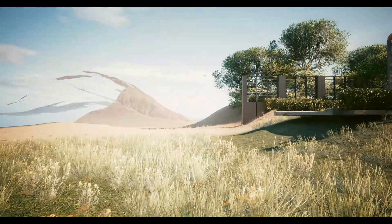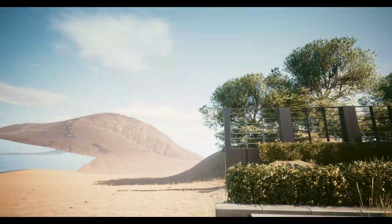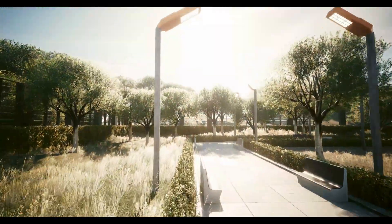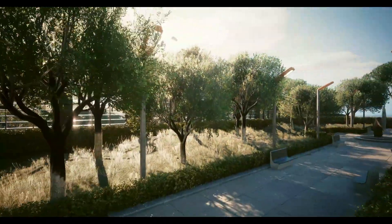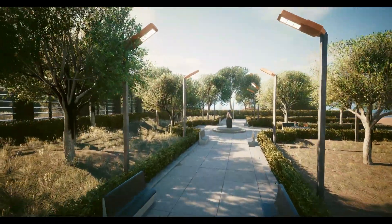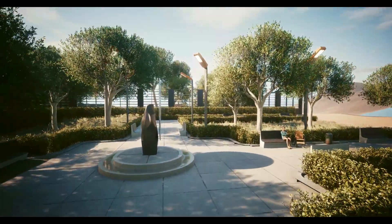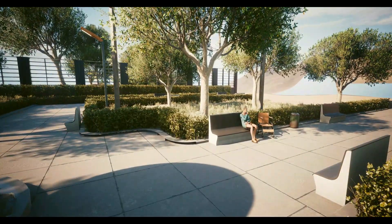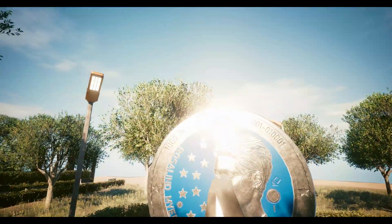You can walk around here if you're not using Noclip, but because of the nature of the mission, V is walking very, very slowly because she's been in a two-year coma. You can have a little bit of an explore if you want to, but there's no characters to talk to and there's nothing really much you can do. It's just kind of fun to float around here and have a look at the oversized NUSA coin with the other side of it being the president's head.